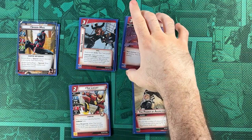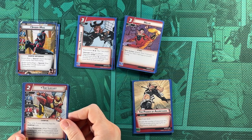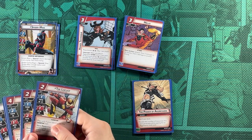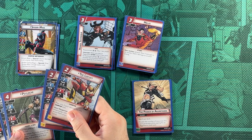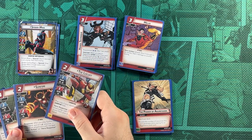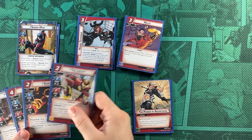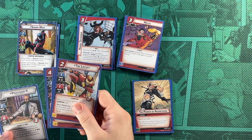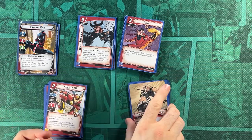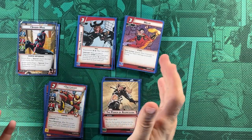For our allies we have Locust, who can go grab a Melee essentially. Psylocke brings Stun and Confused. Sunfire is thrown in for a block and his cool response. Professor X and Mockingbird get more Stun and Confuses. Then we have two Power of Agressions and three Doubles, and that makes up our deck.